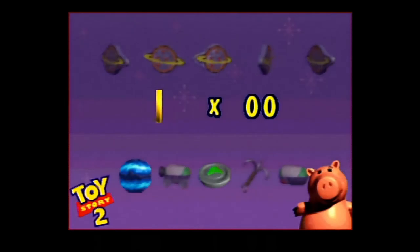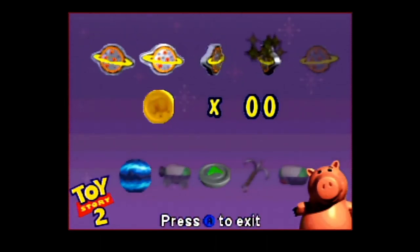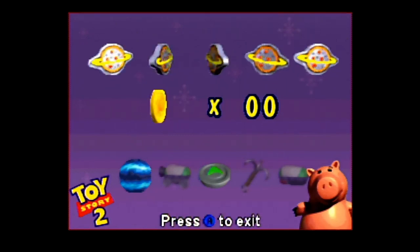I don't know why 'exit level' has a question mark after it but not 'keep on playing.' What's up with that?